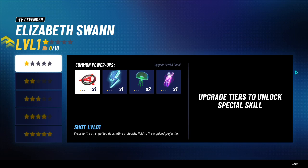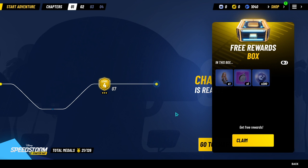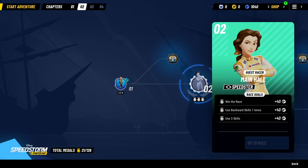We've completed the last race of the chapter and we're ready to continue adventuring in chapter two. So I believe chapter two is open then, right? Yes, it is. Who is this? Oh, Belle. Okay, so next episode we'll be doing Elizabeth Swann and Belle, since she's our guest racer.